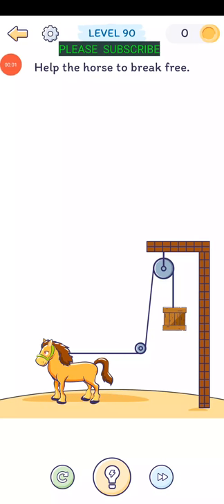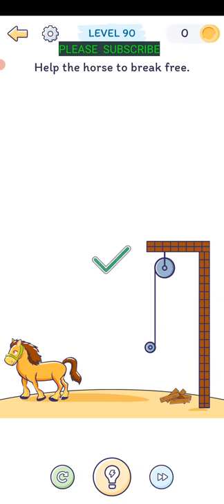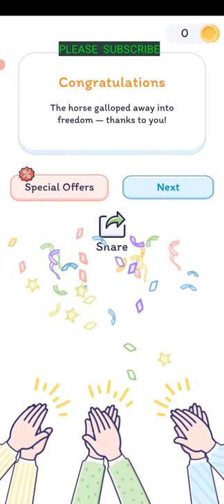Level ninety: help the horse to break free. Just shake your phone back and forth - the box should be swinging back and forth too. Tilt it back and forth - there we go. Horse will have freedom thanks to you.